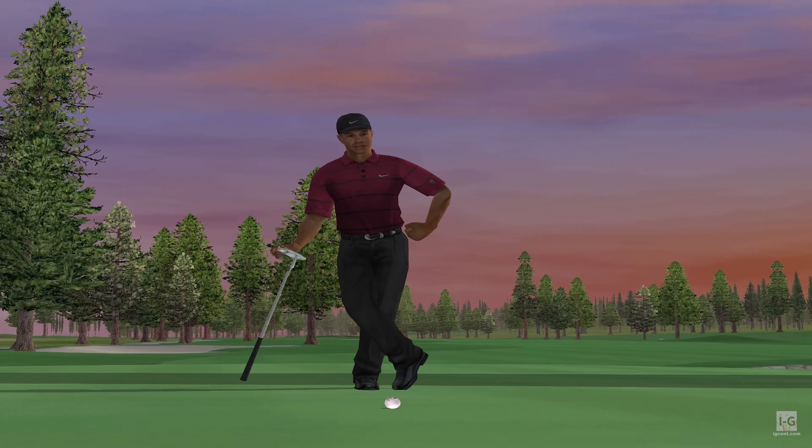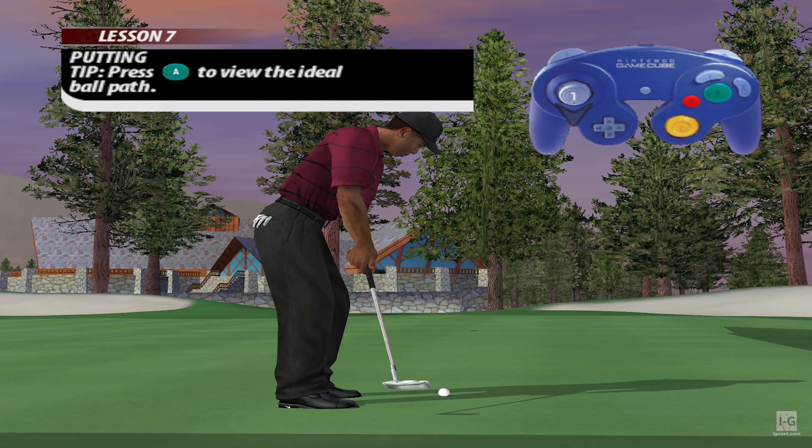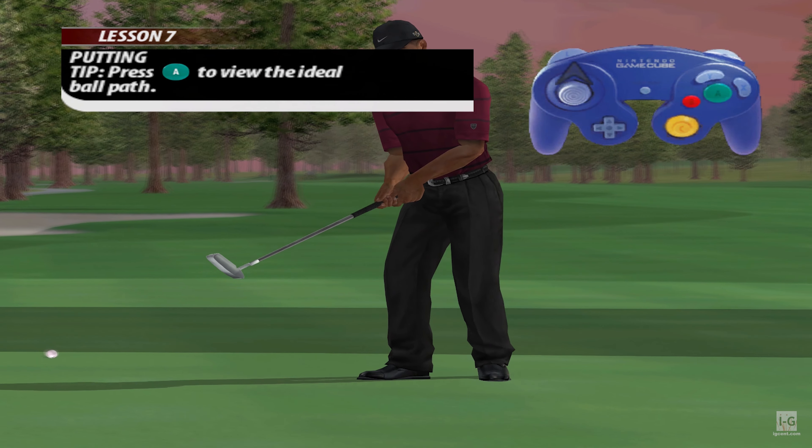Getting the ball on the green is only half the battle. Dropping it in the hole is another story. Watch Tiger as he drains this putt. Now you try.